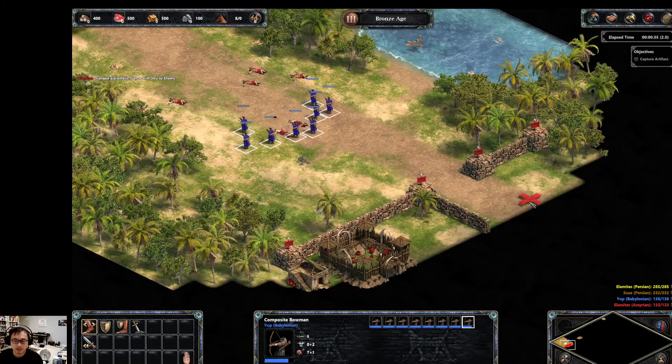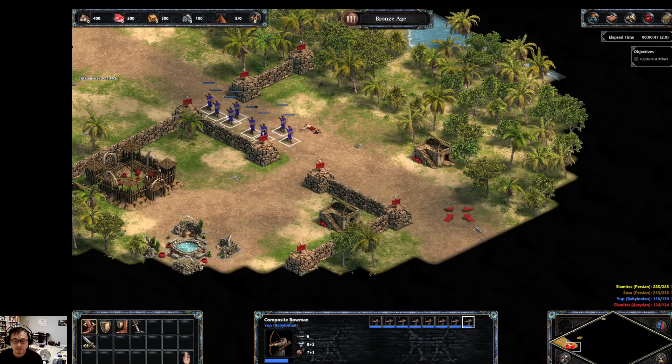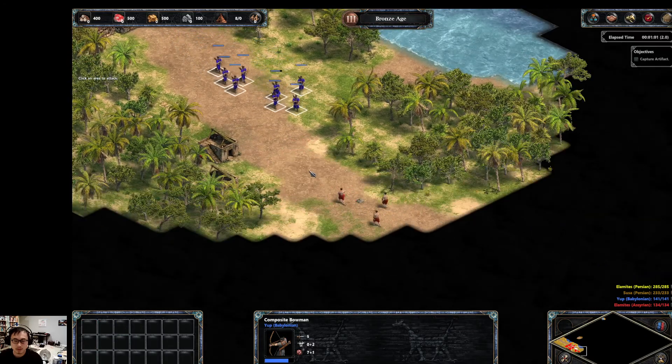First order of business is to get some priests. There's a temple to the east that you want to liberate. And you don't want to kill those villagers, because you're going to be using your priests to convert them later.